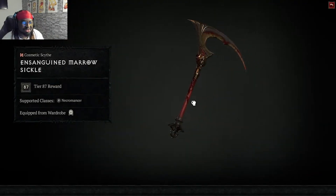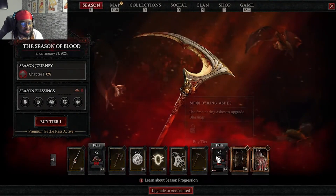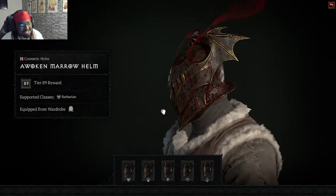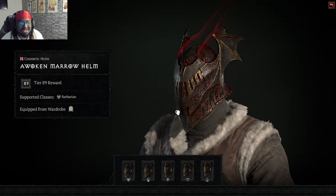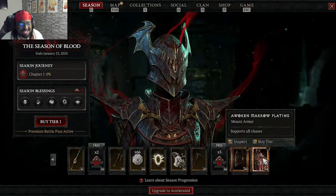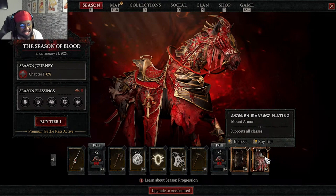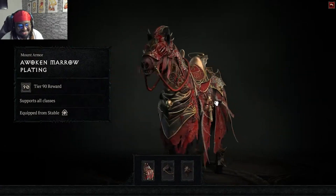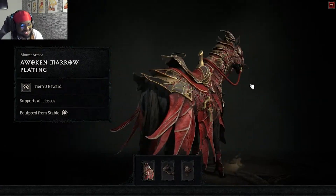A scythe for necro at tier 87. Tier 88 has smoldering ashes and a helm — this is not bad. It does kind of look similar but it doesn't look similar. And last but not least, tier 90 — sheesh. Nah, this is hard. This is definitely something.